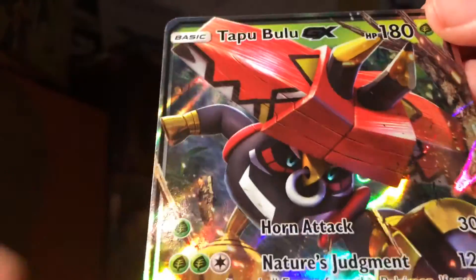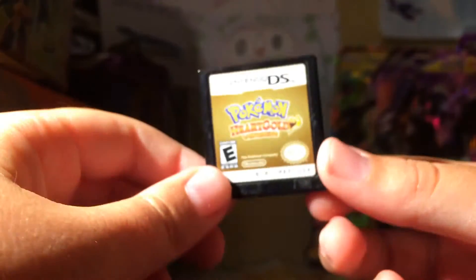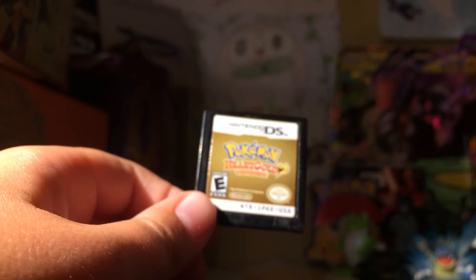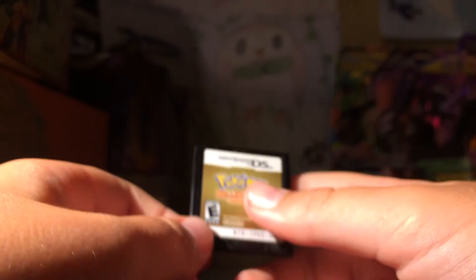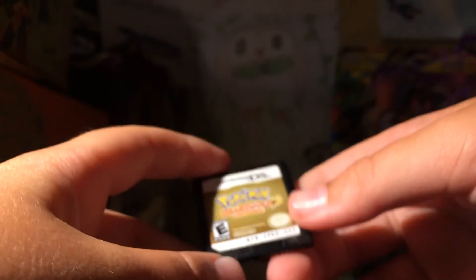And then we got Tapu Bulu GX. Now I have an announcement for you guys - I'm thinking about starting a game to play with you. So I just got Pokemon HeartGold and we're probably going to play it together, go on a journey together and all that. Yeah, it will be really fun.